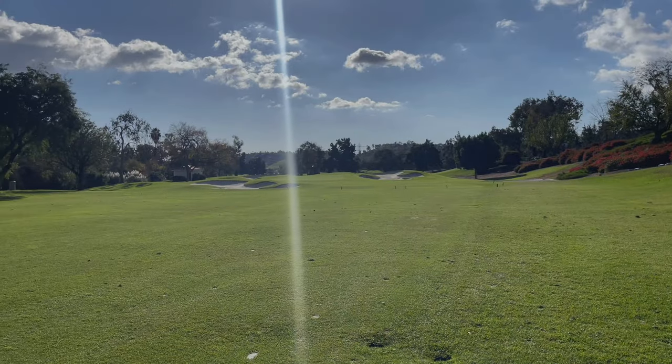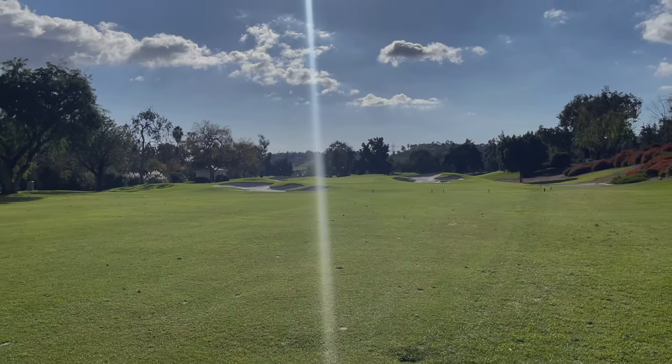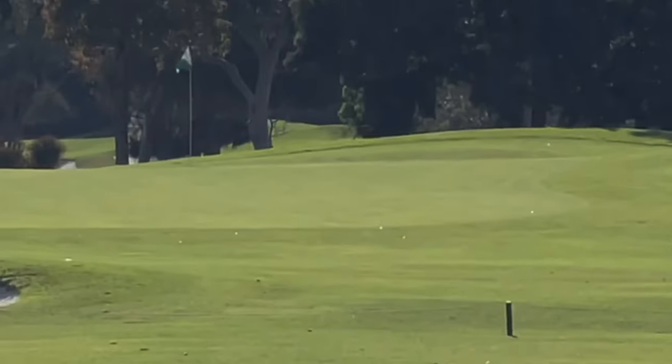115 yards here to this back pin location. Not too much to worry about. I've got a 52 degree in my hand, just going to try to throw it back there. I think my ball ended up on the back of the fringe — I couldn't tell from that angle. I hit the 52 degree, caught it pretty clean and just flew it a little bit long. Not the ideal shot. I hit it pretty clean, just a little too much club. It's either the back of the green or a little bit on the fringe.